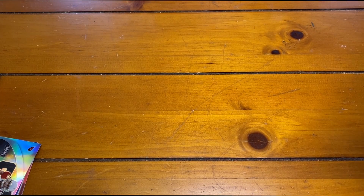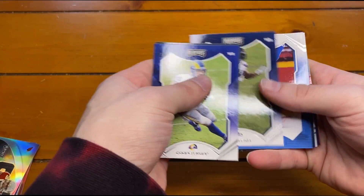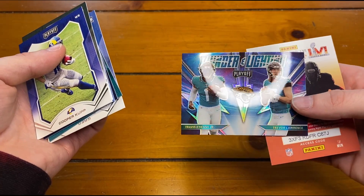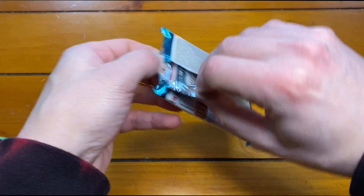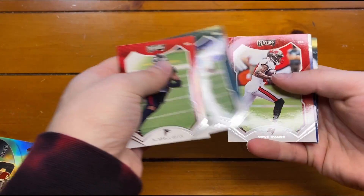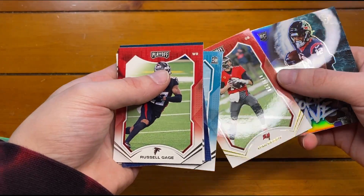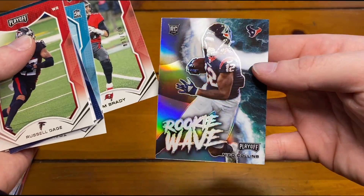It looks like our second auto is in here - never mind. Cooper Kupp, Aaron Jones, DK, Mike Williams, Whiteny Mercilus, Dan Marino, Greg Rousseau. A Thunder and Lightning of Travis Etienne and Trevor Lawrence. A few more packs still looking for the last auto. Russell Gage, Jalen Hurts, Mike Evans, Ryan Tannehill, Max Crosby. Travis - Tom Brady First Down, 73 out of 100. A lot of Tom Brady in this box. And then a Rookie Wave of Nico Collins.